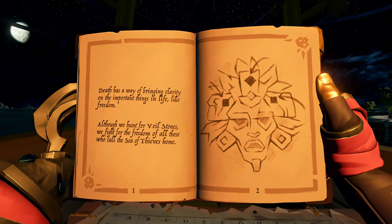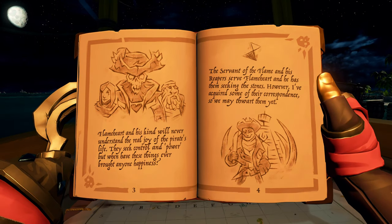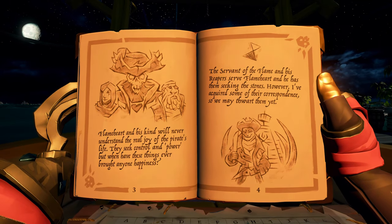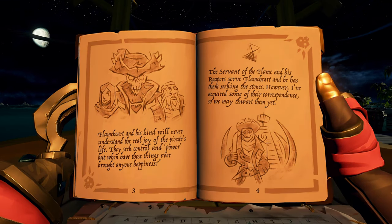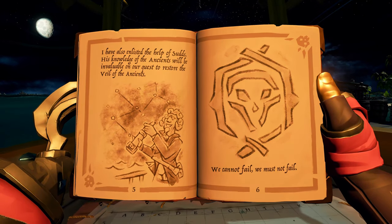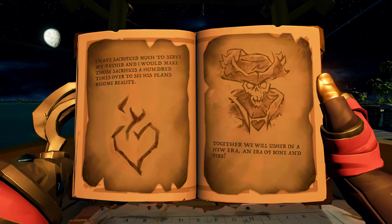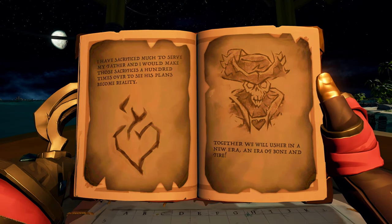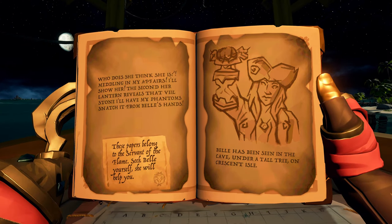There's a lot of variation in this voyage. Once you get the book, you'll have one of three quest options: Sud's quest, Bell's quest, or the Shipwreck Graveyard quest. After completing two of those three options, you'll then go on to fight the Haunted Fort as the final portion of the Legend of the Veil. The final portion is always static - it will always be the same.